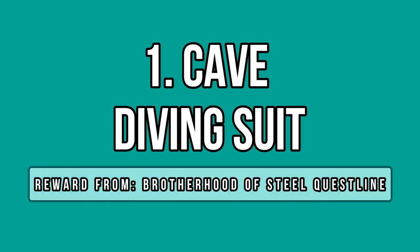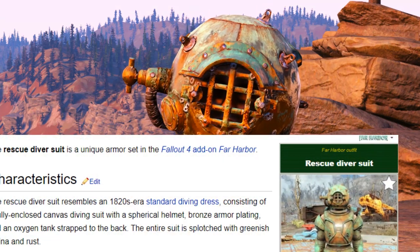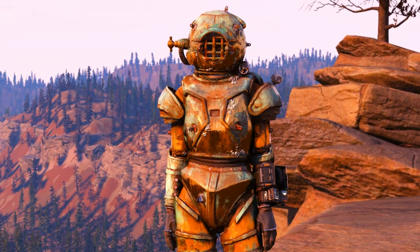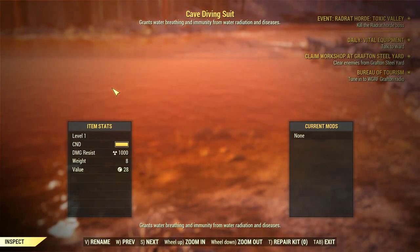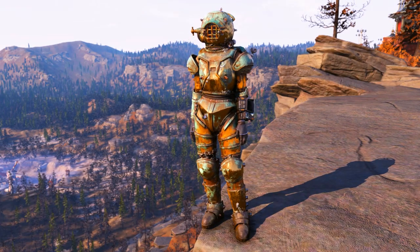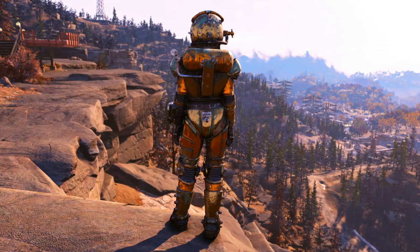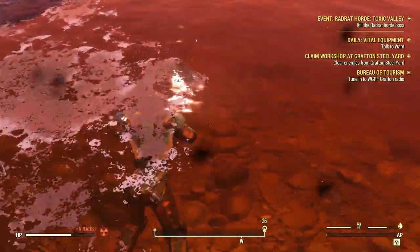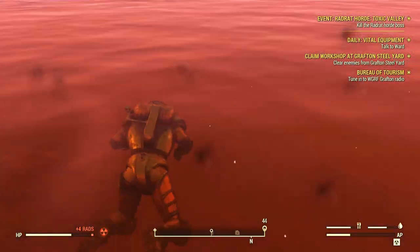One of the most anticipated items recently is the cave diving suit, which was, and still is, a very popular item in Fallout 4. Now it's finally coming to Fallout 76 and it's going to be a free reward from the upcoming Brotherhood of Steel questline. The suit is made of metal and it's quite rusty at this point — I think it aged pretty fine. This item is obviously for swimming or diving purposes, as the name indicates, and it allows you to breathe underwater.